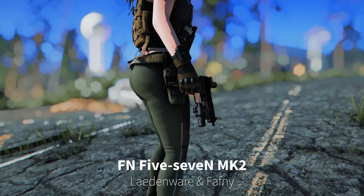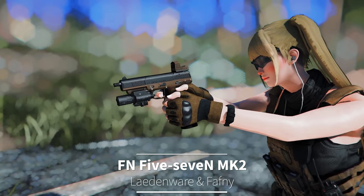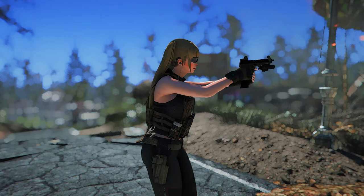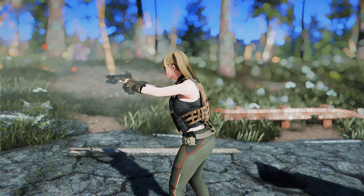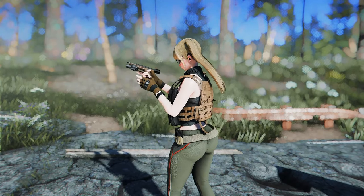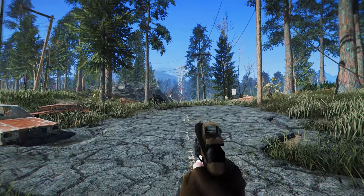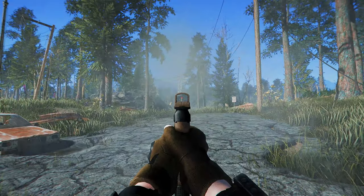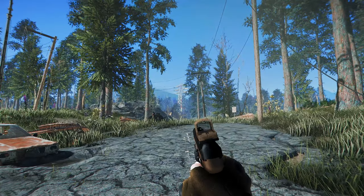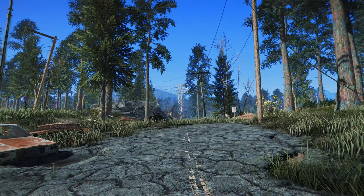Next up is FN57MK2. This pistol has custom animations for first-person and third-person views, and it is compatible with the tactical reload patch. The FN57MK2 is a semi-automatic pistol made by FN Herstal in Belgium, with the ability to penetrate body armor, shields, and walls in real life — however, in this game it cannot penetrate walls. Just keep in mind that this pistol can be crafted at the chem lab, and you can also make 5.7mm ammo there.